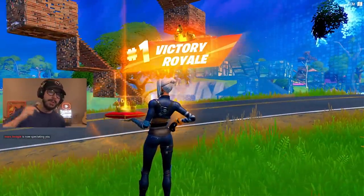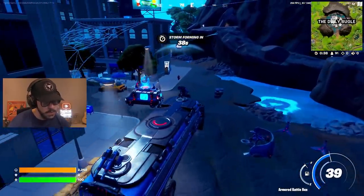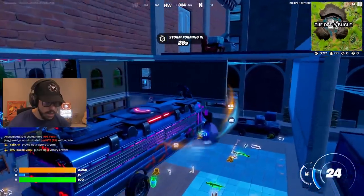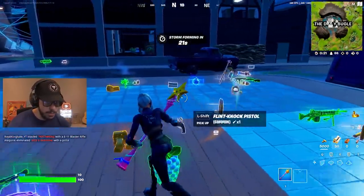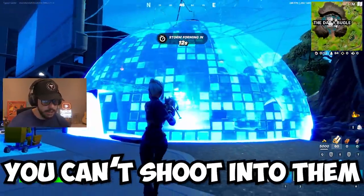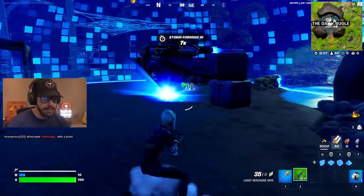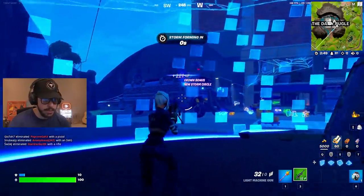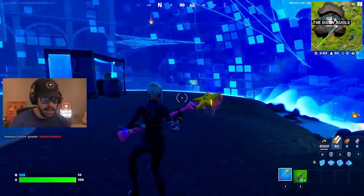I'm going to put in some shield bubble gameplay right here. Shield bubble comes in twos, and when you throw them down it creates a protective shield. You can't shoot into them and you can't shoot out of them, but you can shoot within it. So you can battle somebody in here without worrying about getting third-partied. You can save yourself from a tank shooting at you because you're protected from both sides. You can also overlap them — it's a really cool item. Kind of hope it wins.